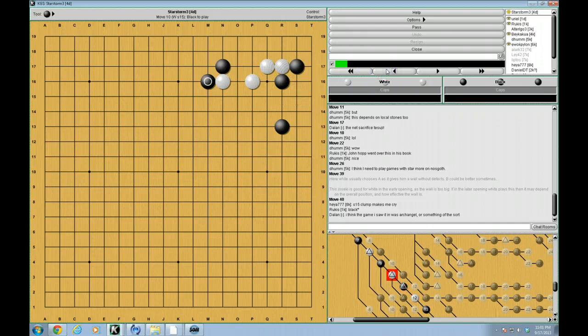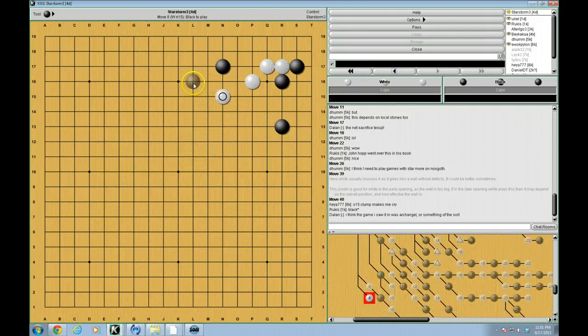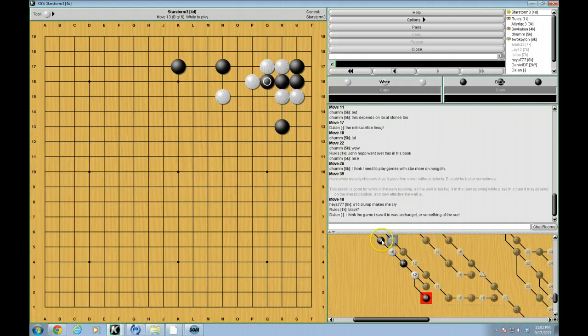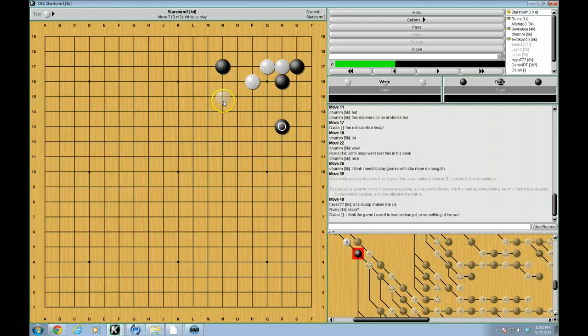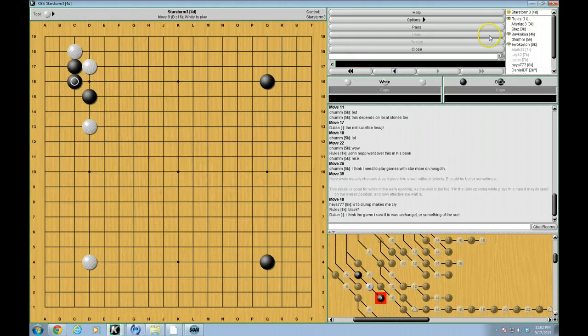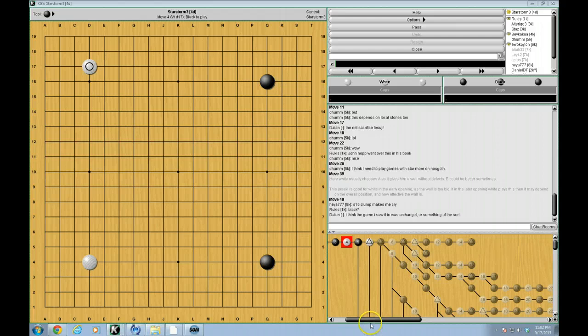There are some other interesting things that black can do in the original situation that we looked at. In this one, we always concentrated on this move. But black has another move actually. This move gets very interesting, and a lot of players don't know how to respond to it. But it's very important to know how.